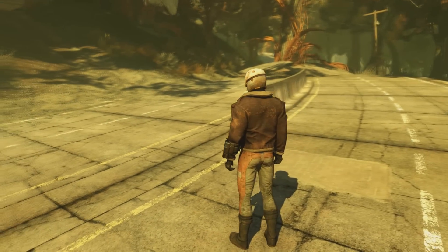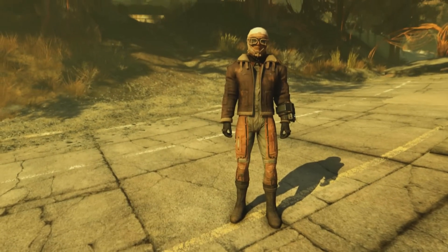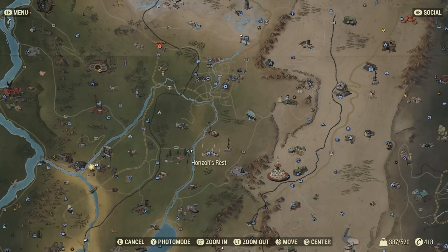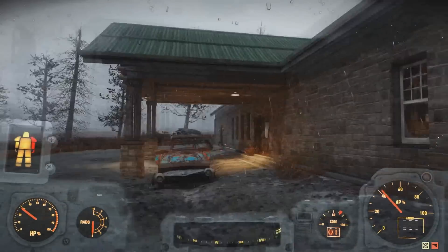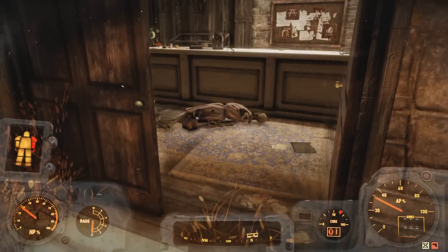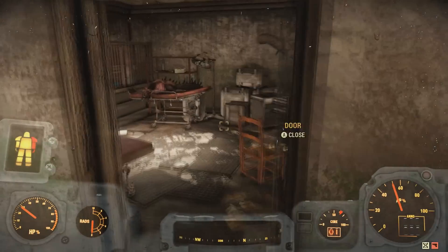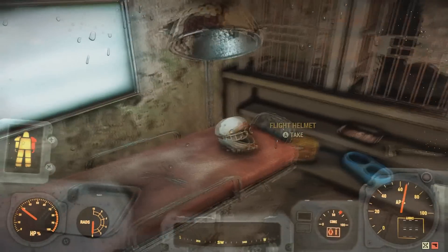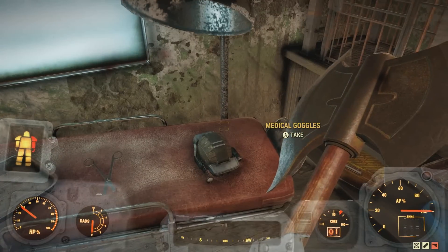In case you're wanting to complete the bomber jacket outfit and get the flight helmet, you can find that over at the Ranger District office area at the edge of Cranberry Bog. It will be located in a room inside the building. Keep in mind it won't always be on the medical bed — sometimes you're going to have to hop servers until it does appear, but while hopping servers you may also find some medical goggles if you're in search of those too.